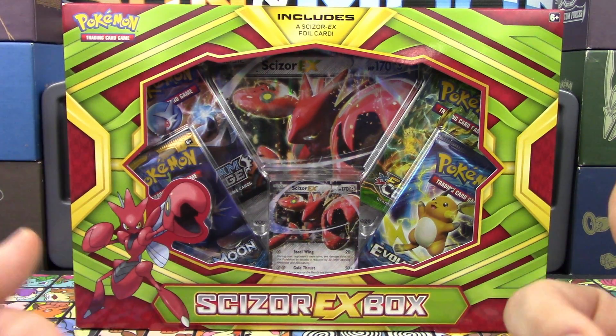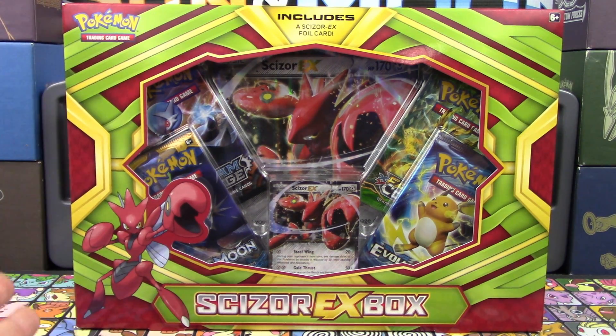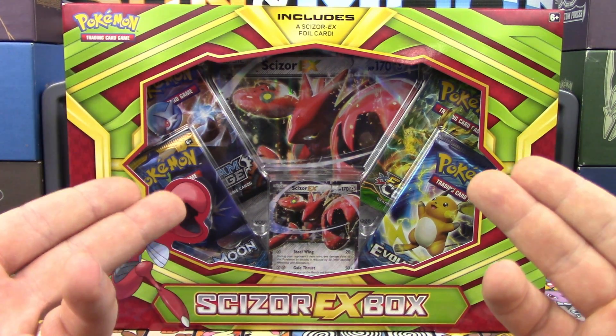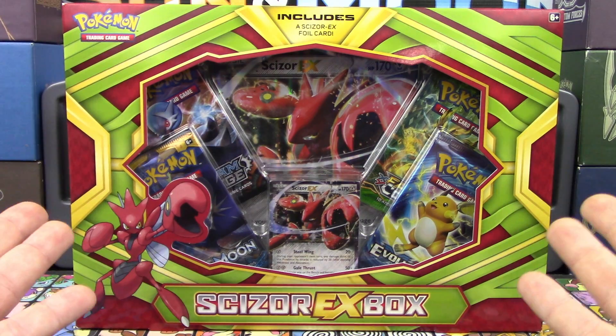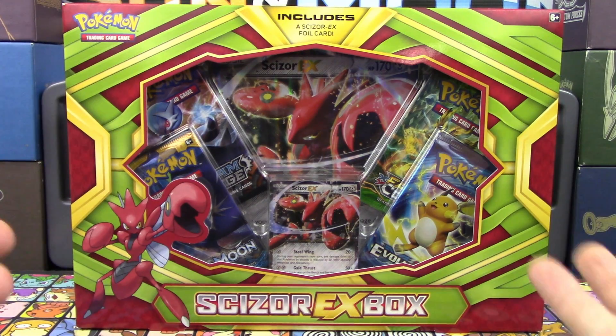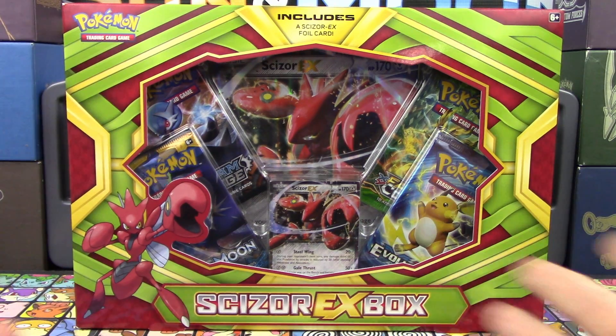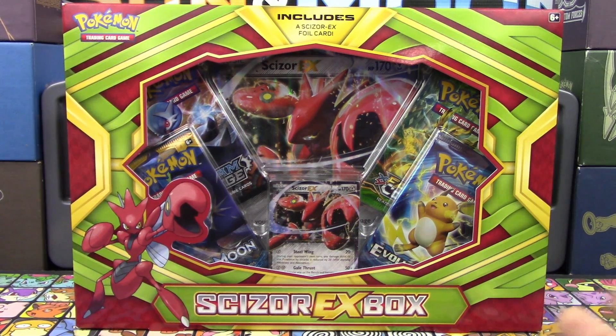Upon first glance, there's nothing really new or fantastic about it, but it is still a new Pokemon product. There is an oversized Scizor card in the background — Scizor EX — we do get 4 packs of Pokemon TCG and we also get a Scizor EX card as well, so it's kind of a cool product regardless. It goes along the same line as Kangaskhan, Gengar, Mewtwo, Charizard — that line of products — so it's just kind of continuing off of that.